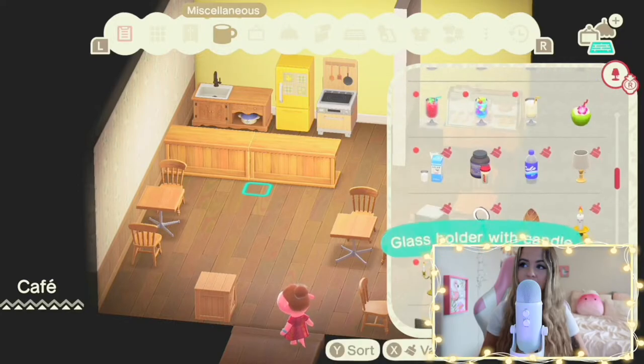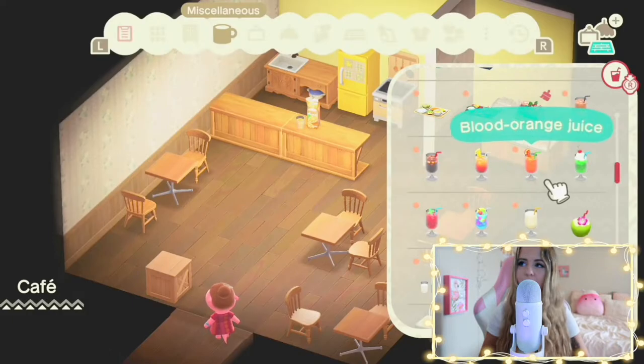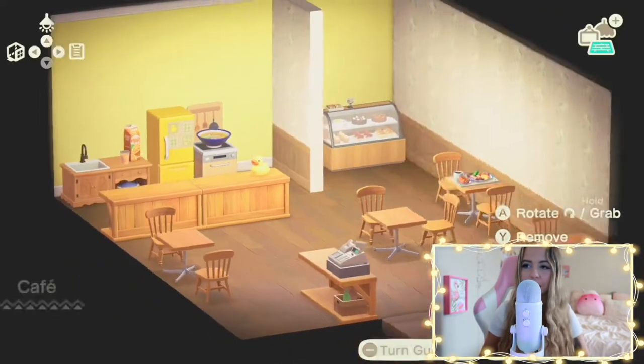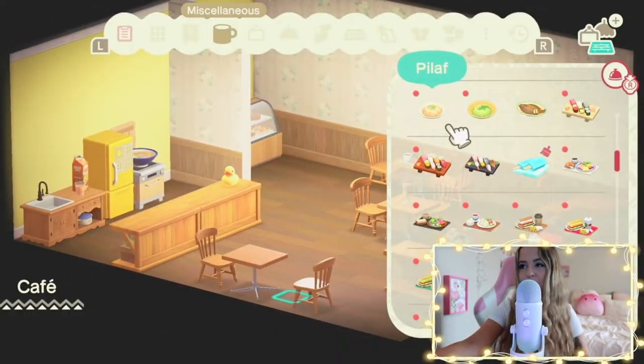I also realized there's actually no egg items — no food items that are egg-based in the game. So I tried to use the ramen, because you can kind of see the eggs in the ramen, and tried to make it look like someone's cooking up some eggs in that little kitchen.